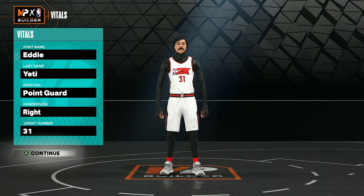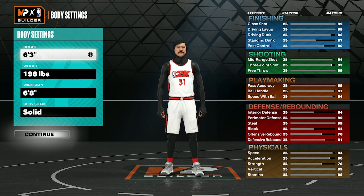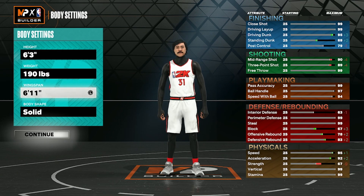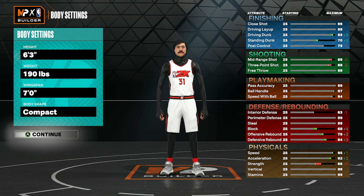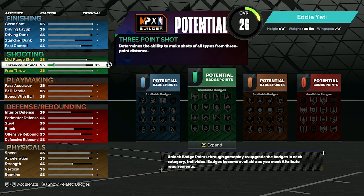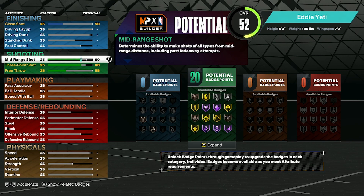For the second build, the first page is going to be the exact same — point guard, right hand. For the height, we're going down to 6'3". Weight down to 190, wingspan up to 7'0", and body shape compact. For upgrades, we're going to upgrade the main attributes of the build. Three-point shot goes to an 83. Mid-range is going to stay at 80 as well. This is more of a shooting and playmaking guard build with a little bit of defense spread out evenly.